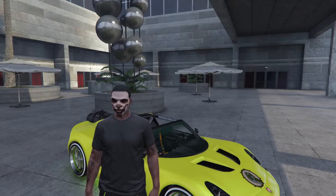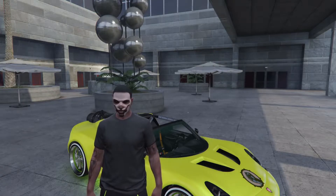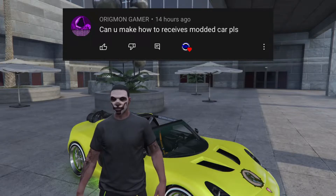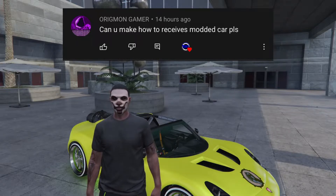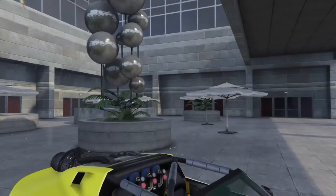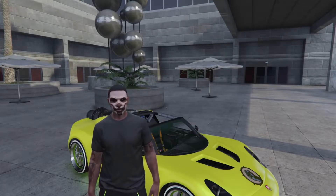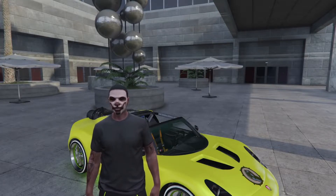What's up everybody, it's your boy Snow here back with another GTA 5 video. In this video I'm basically going to be showing you guys how to do the whole gift-a-friend glitch — from the beginning to the end, from when you glitch out to how you receive the cars. If you guys enjoy this video, please sub to the channel, like the video, and turn on post notifications so you get notified every time I upload.